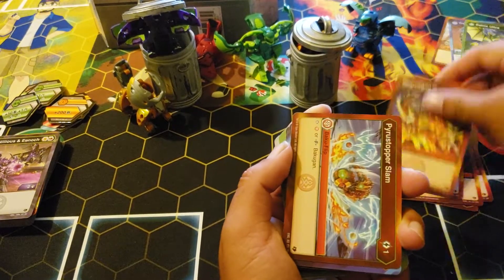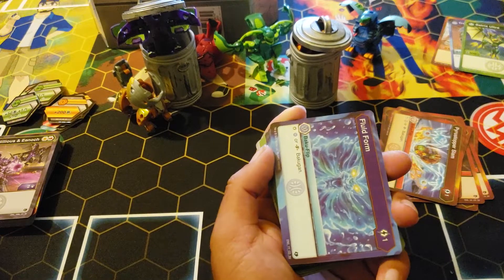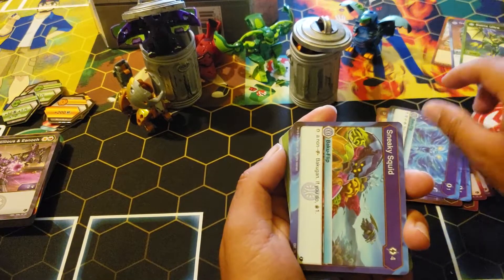Magma Gone — trademarked, all these names are trademarked I think, some of them — six cost, 1200 B, garbage card. Pyro Stomper Slam again. Fluid Form — it's the Aquas version, stop Aquas or fusion. I think every faction has these.